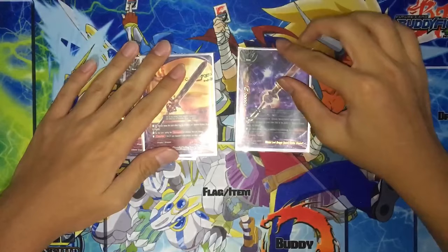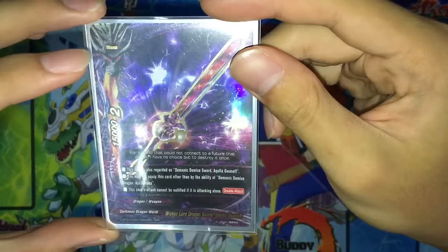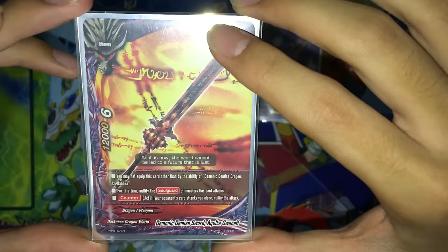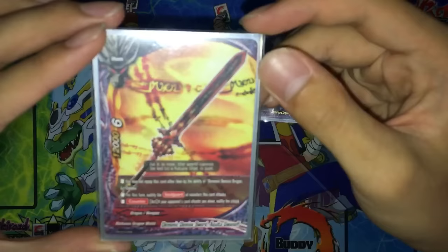So for items, 2 copies of the old one and 1 copy of the new one. New one has double attack — this card's attack cannot be nullified if it's attacking alone, 15k power, 2 crits. However, the older one is 12k power, 6 crits. Its skill is: for this turn, nullify the soul guard of the monster this card attacks. Basically, if you're fighting against Esther, you just hit Esther once — doesn't have to kill Esther. As long as you attack Esther, his soul guard is gone for the turn, so you can whack him with your other monsters. The second skill is Counter-act: if your opponent's card attacks you alone, nullify the attack, basically forcing them to do link attacks.